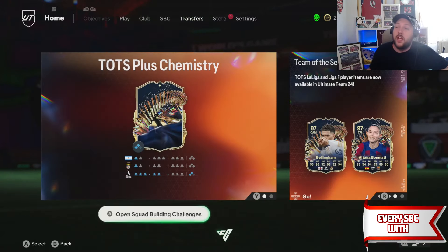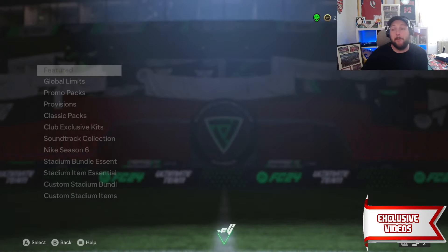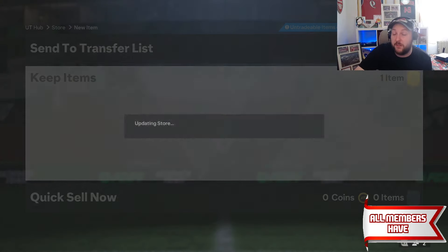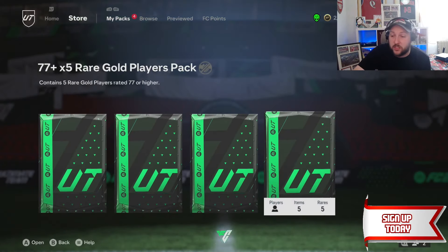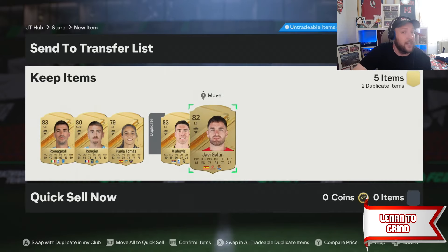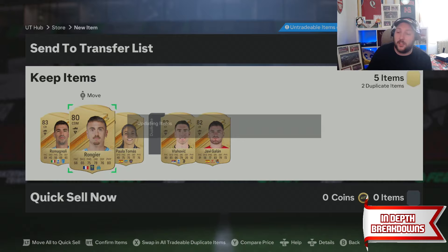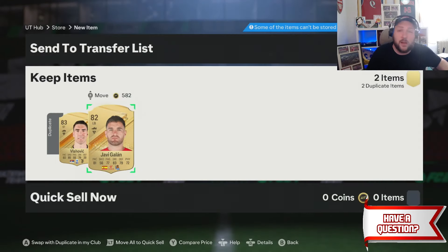That's pretty much how you're going to grind those in short form. If you want to join the Discord, there is a free Discord you can join. If you want to become a member on YouTube, there is a how-to-grind section — it's 50% off at the moment and you get exclusive access to a paid Discord where you can ask as many questions as you want. Here's our third pack — we got Vlahovic, 83-rated, a couple of 83s and 82s, fantastic for the Team of the Week pick, and two more rares that can go into player picks or back into the crafting. Rinse and repeat — if you have any questions comment down below, smash that like button and subscribe.